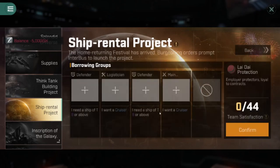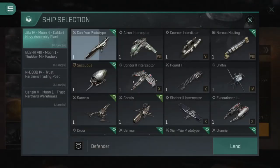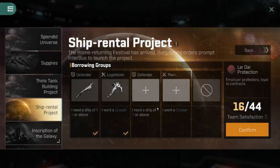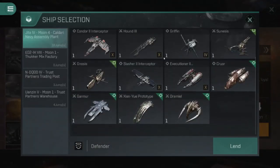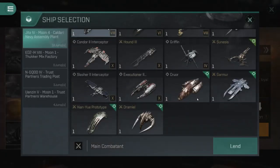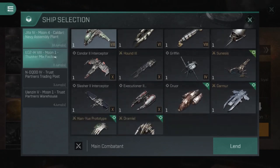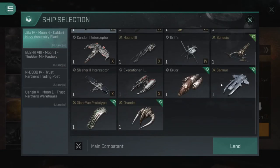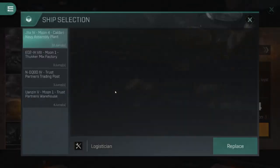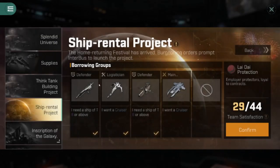This two-hour mission needs a logi, so it won't be 44 out of 44 for me. Let's see how much it gives — tech level eight cruiser and a battle cruiser. This one was a little bit harder for me to max out. With my Caracal in there I'm at 29, so this is not the right mission to choose. Confirming gives only 400 splendid coupons.